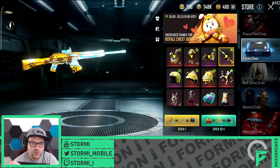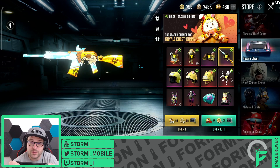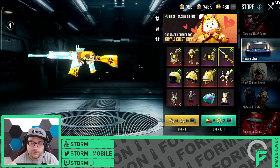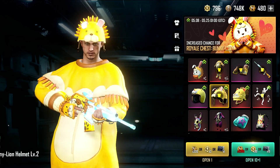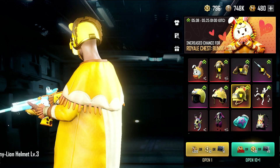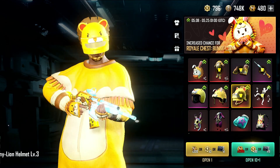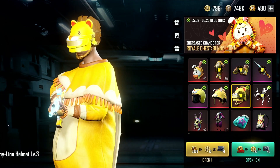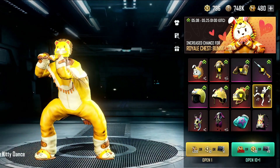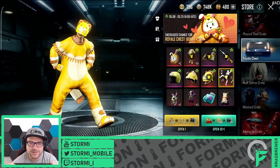And we have a quite nice S12 case skin. That is the second one in this crate, if I'm correct. And we have a total of 52 mythicals, which is crazy. For sure we got a level 1 helmet, a level 2, and a level 3 - level 3 looks quite funny. Total yellow, would fit maybe to some future skins here as well. And we get a crazy cute kitty dance.